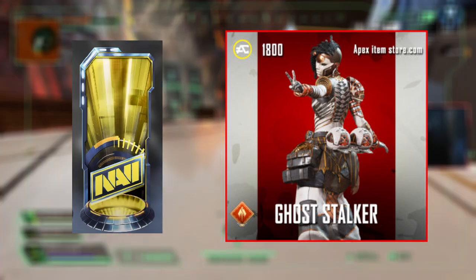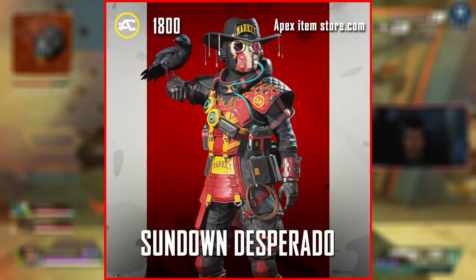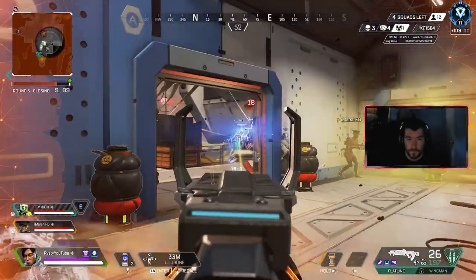We'll have our normal store rotation. You can expect to see the Mike Check Lifeline with the Ringside Wraith, both returning as the aftermarket promotional event, with the Sundown Desperado Bloodhound Skin rounding it out. Of course, there will be recolors, but Respawn has actually locked those away quite a while ago.